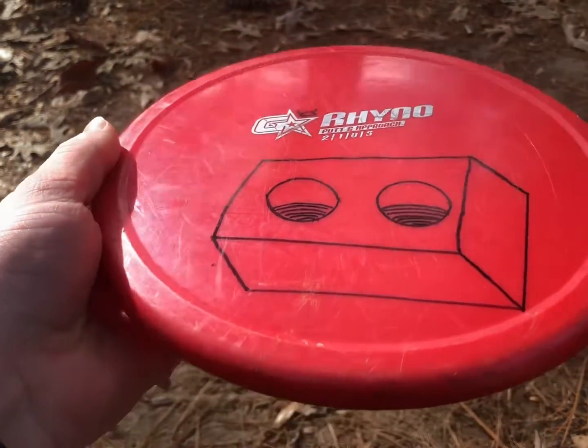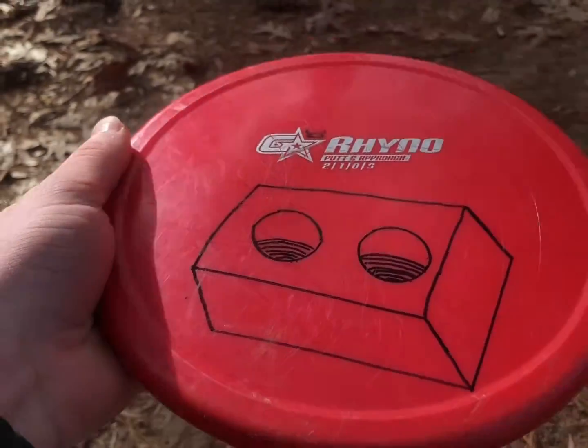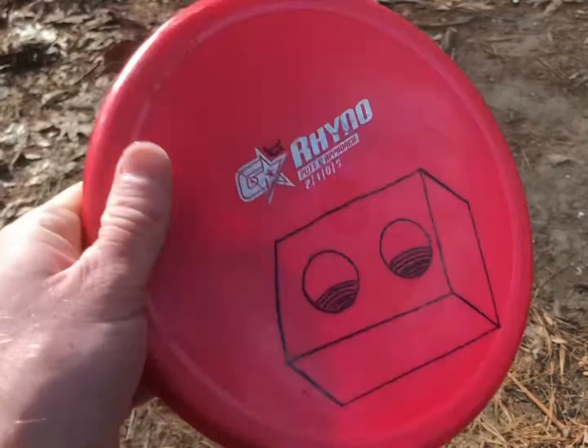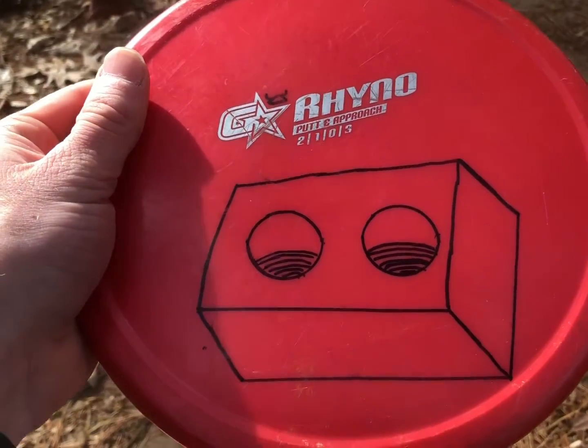This is my main approach disc — this is a G-Star Rhino. You're not really gonna get a lot of skip or a lot of ground play with this. Mostly forehand but some backhand as well. It just doesn't like to go anywhere, so I drew a brick on it.